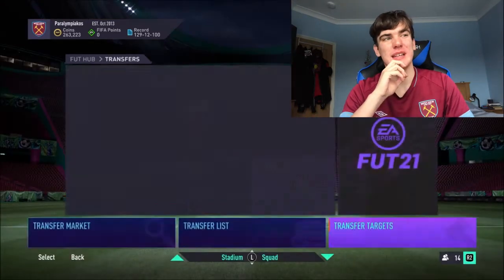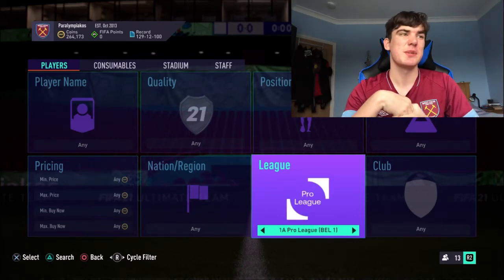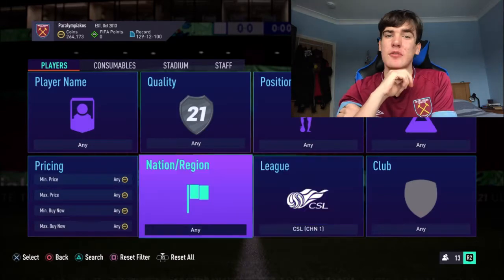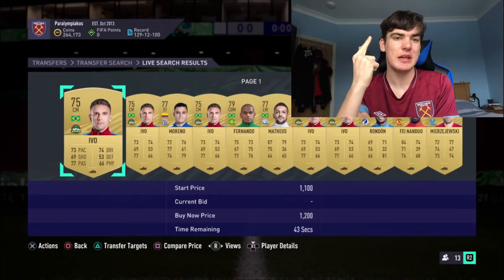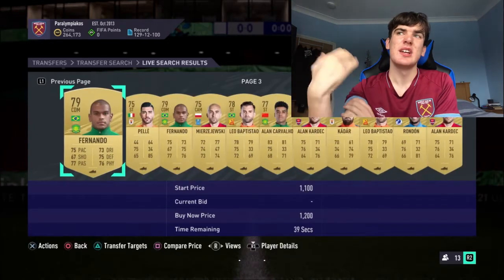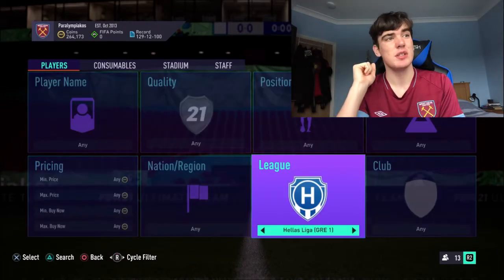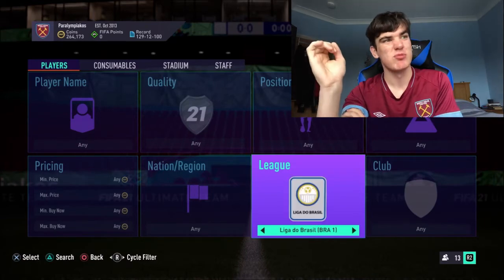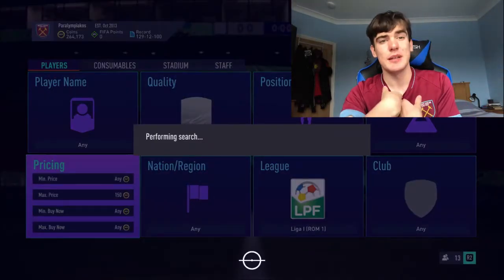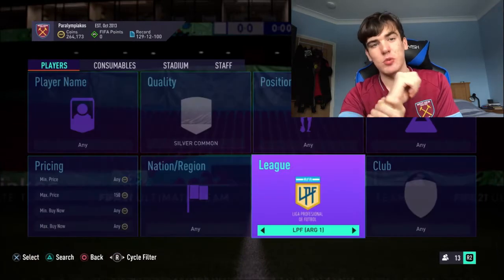Moving on, I'll talk about which leagues are best. Try and avoid the top five leagues when doing SBCs. For gold ones especially, go to the CSL, the Eredivisie, sometimes the Mexican league, and the Turkish league - which is good for golds and silvers. The Ukrainian league can also be helpful. For silvers, go to the Eredivisie. Romania is really helpful - anyone who watches my SBC videos will know this. If you need rare or common silvers, the Romanian league at around 65 rated is very useful.